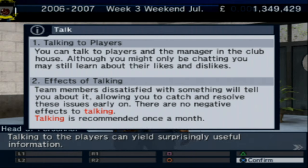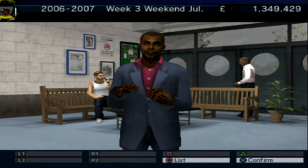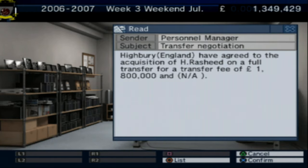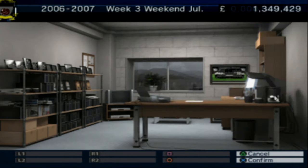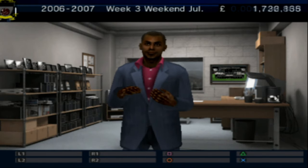Getting a tutorial on talking to players: talking to players can yield surprisingly useful information. Talking to players and the manager in the clubhouse is recommended once a month — you may learn about their likes and dislikes. Should we talk to the manager? We've got important mail — 1.8 million transfer fee received! We're now at 3 million pounds.